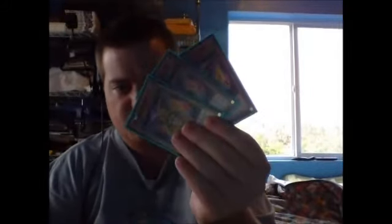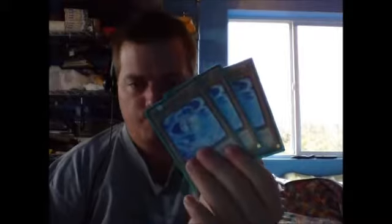3 Venus, thins out the deck and just sets up a lot of levels for rank 2 and rank 3 Xyz. Shine Balls — a lot of my rank 2 plays. The boss monster of the deck: 3 Hyperions. Really good, just pops my opponent's stuff. 3 Tour Guides, because they were able to search each other out, and just really good — more rank 3 support, thins the deck out.